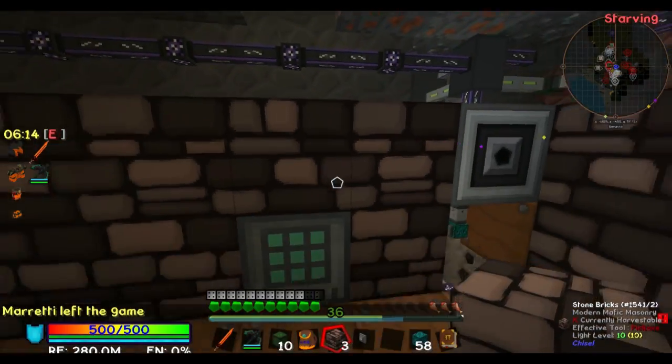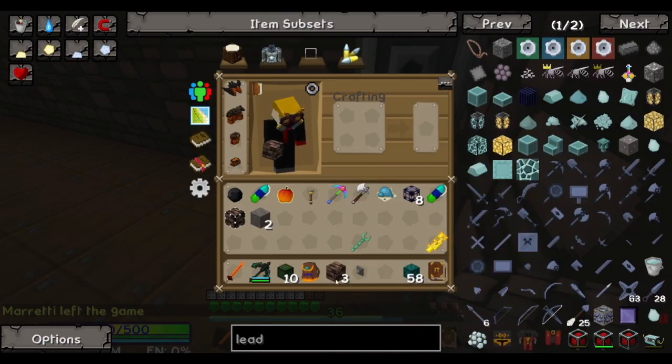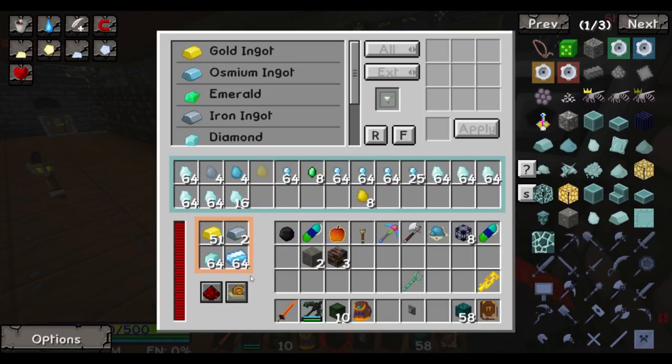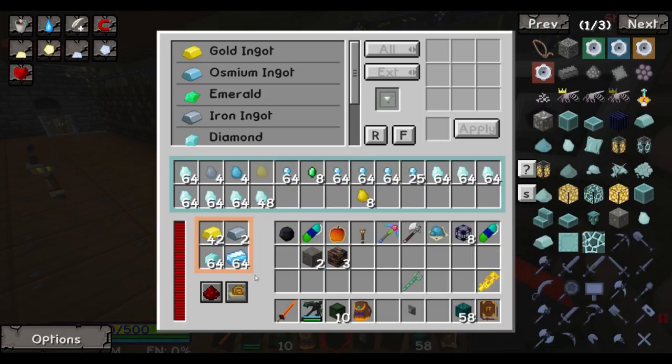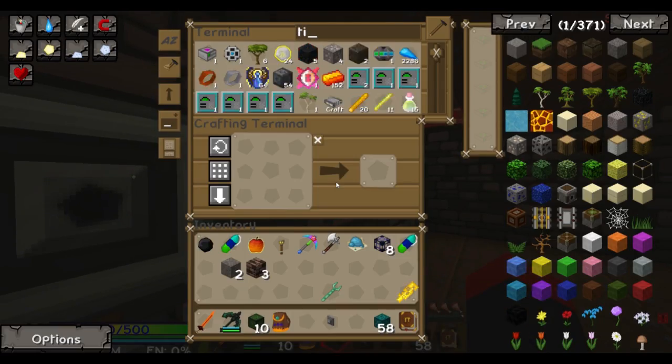And then I exploded. What'd you do, Alex? I clicked on something in the ME system. Of course — and then I exploded. That makes sense. So now I need — you said copper, tin, or bronze? Yeah.